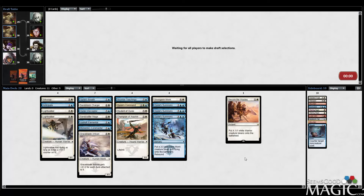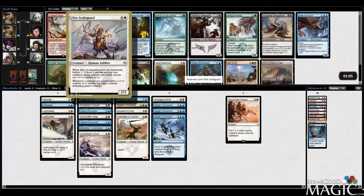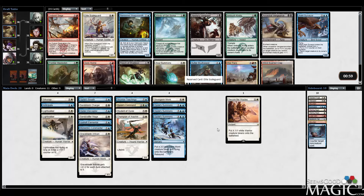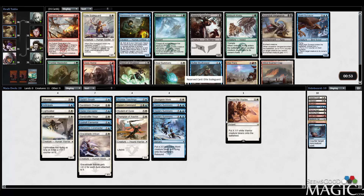I typically don't need to main deck Negate — it's a much better sideboard card. Let me just get Elite Scale Guard. There is Soul Summons and Surveyor, but Scale Guard is straight up like a rare that they just didn't put in a rare slot. Surveyor and Soul Summons are insane in this deck too — Surveyor's always insane when you're in blue, and Soul Summons interacts well with Skywise Teachings and Monk. But we're likely to wheel it — this pack goes really deep. We're just going to slam Scale Guard.